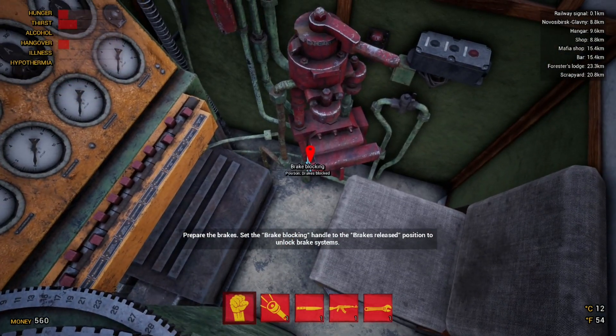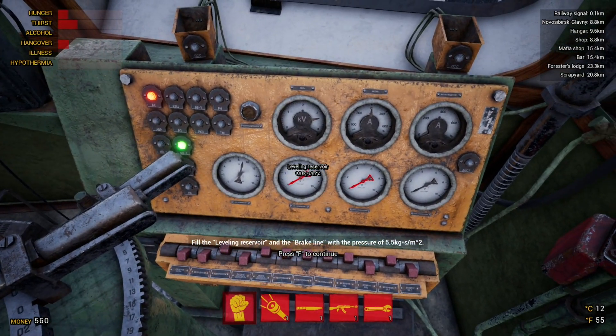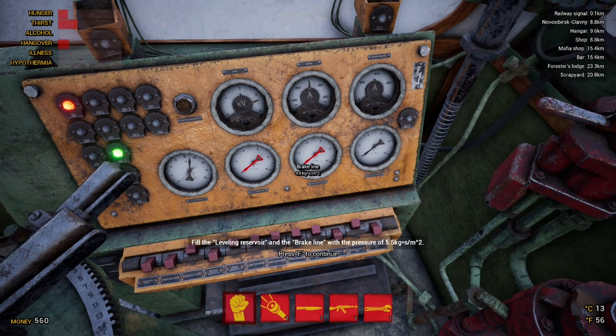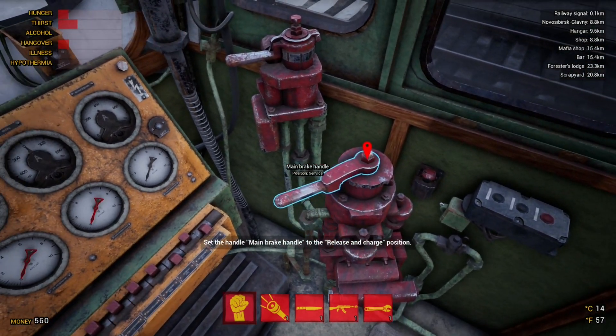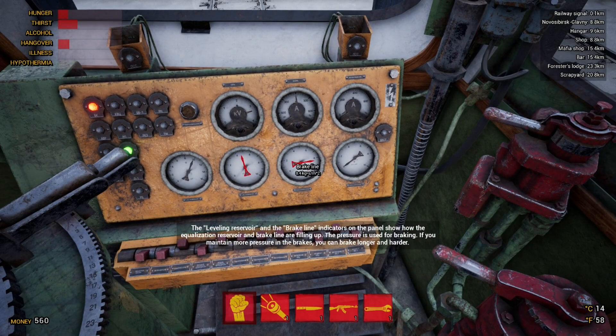When you lower the pantographs and raise them up again, remember to reset the engines to turn them on. We're going to hit this and set the brake blocking handle to the brake released position — down there, there we go. The brakes are starting to fill up, but we've released a bit too much I think.